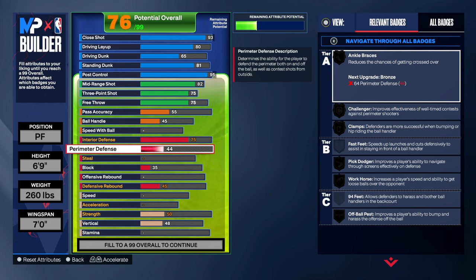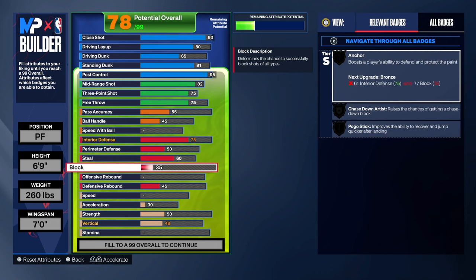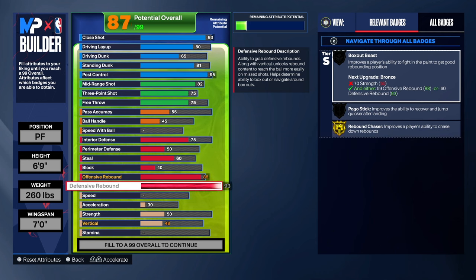He had a 42 perimeter so I'll just go 50. Steal was 58, I'll go 60 — that makes sense. We get intercept on bronze which is really nice. The block was low — I know some people want the block but we're making Zack Randolph, so I'm gonna leave it at 40.